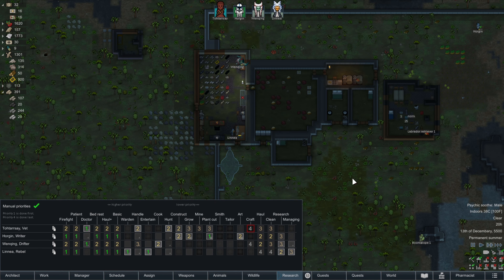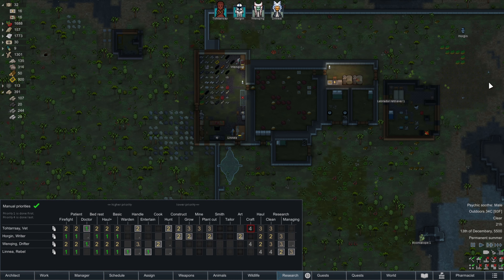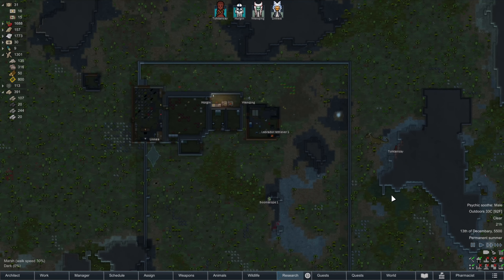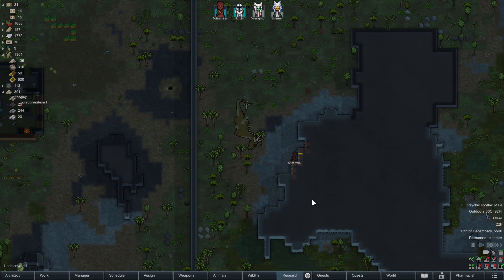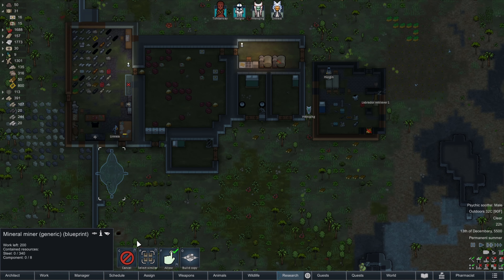Horgan is planting things and he's getting some heal root down, which is awesome. That is very good to see. Let's bump plant cut down, because if he's growing, that means construction jobs are done. Good. And Tortorce is mining. Awesome. We almost have enough steel for this — really want to get this thing done.